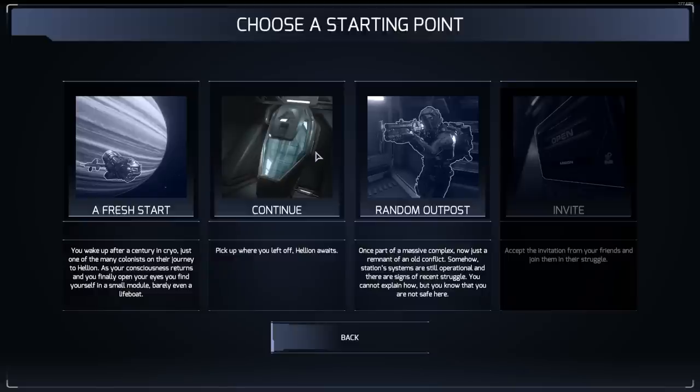Continue allows you to continue where you left off, but only if you died. If you click Continue and you were previously logged off with a suit on or on a ship, that means you died and your ship or bait — whatever it was — is probably gone. A random outpost has a huge outpost with great loot that hasn't been looted yet, but you can't get off it because there's no ship, so it's essentially just a PvP arena.